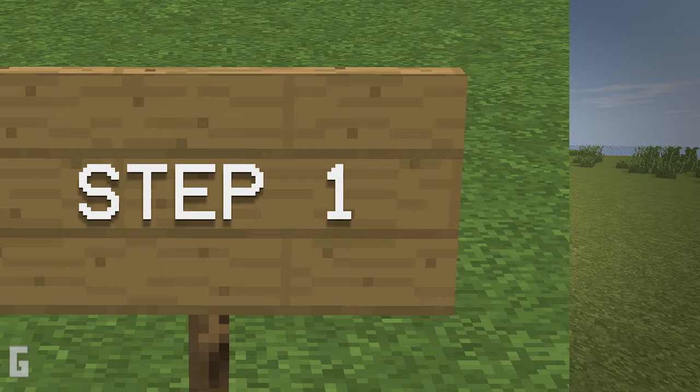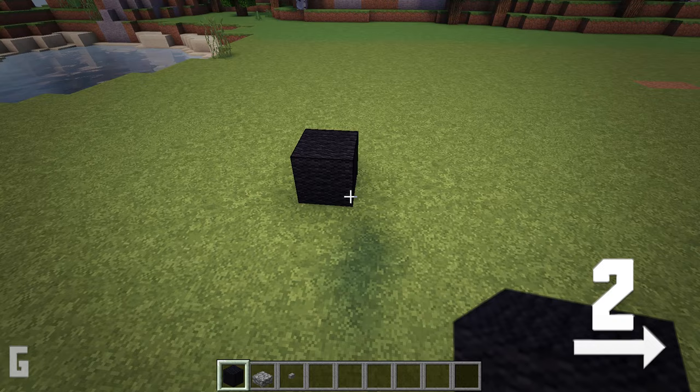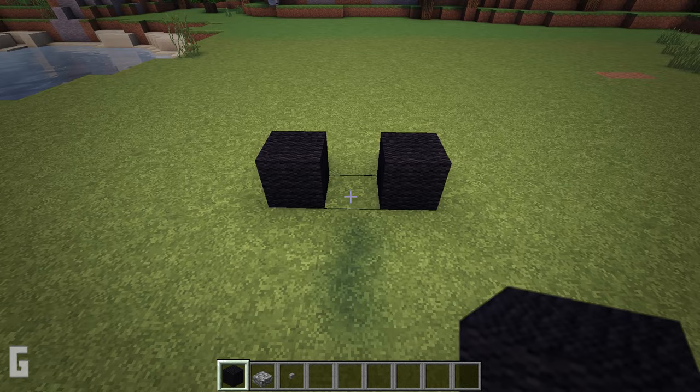Step 1: First let's install the tires and the base frame. We'll need 4 black wool blocks, 4 stone buttons, and 17 cobblestone slabs. First let's lay out the tires. Use black wool and place one down. Then move over 2 spaces and place another wool block on the second space. This will leave a 1 space gap in between.